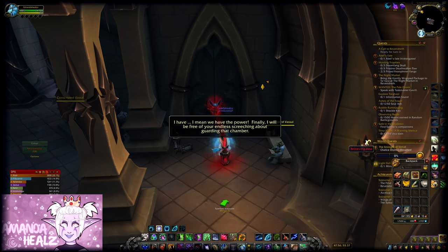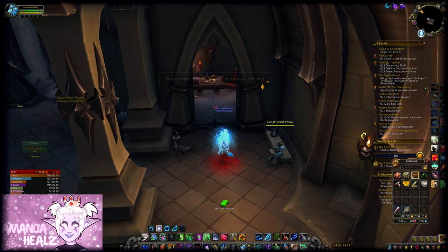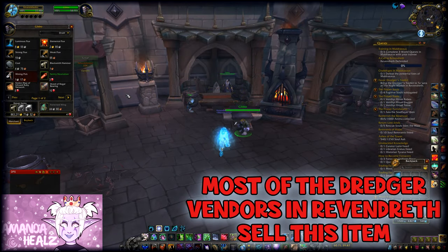There is an item that you can buy from a vendor in Revendreth called a Sentry Neutralizer. It costs 3 infused rubies — if you have any spare you might want to buy one — and you can basically destroy the toy that somebody's put down. It's basically like the train set and the train set wrecker combination, which is pretty cool.